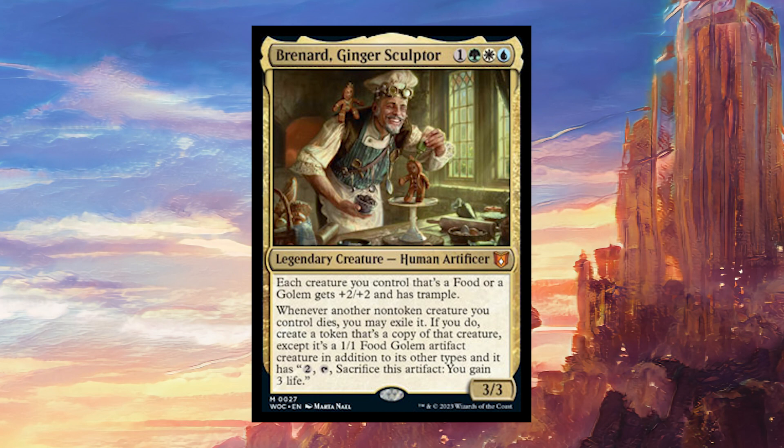Wow, there's a lot to unpack here. I really like the art and the effect on this commander. I love that he's just a mad scientist kind of guy making gingerbread men that come to life, and the card's abilities perfectly reflect that flavor. There are a lot of different ways you can go with this. Basically, you can build it as a golem tribal deck, which is already a really interesting thing to be doing. There's quite a lot of golem support these days, and all your golems are going to get a big buff and trample.